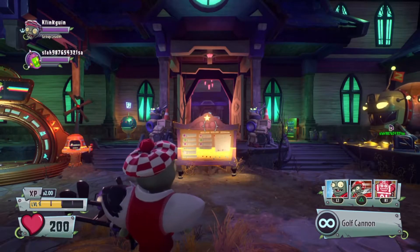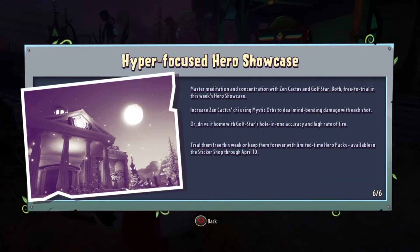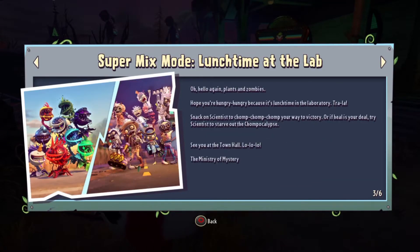Hey, what's up guys, Clank here and welcome back to another Plants vs. Zombies Garden Warfare 2 video. Today, if you go to your mailbox, it will say the super mix mode: Lunch Time at the Lab. The message reads: 'Hello again plants and zombies, hope you're hungry because it's lunch time in the laboratory. Snack on scientists, chomp your way to victory, or try to starve out the chompocalypse. See you at the Town Hall.'